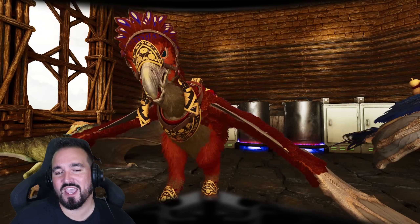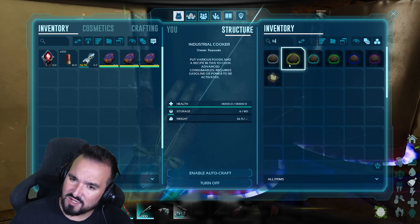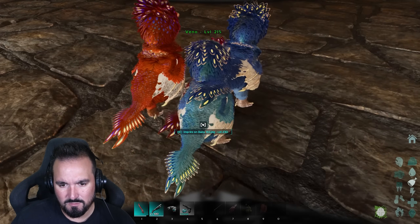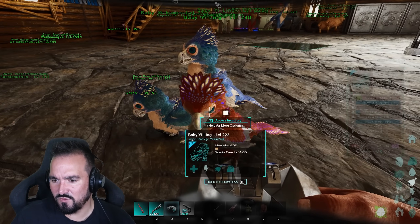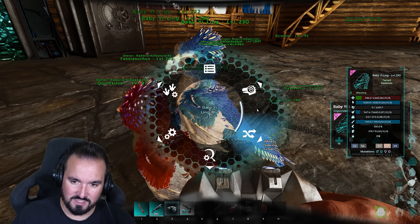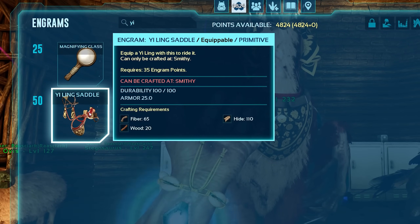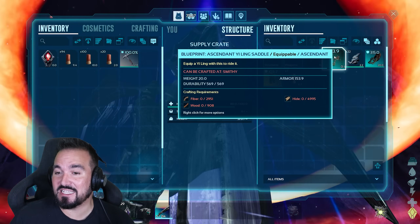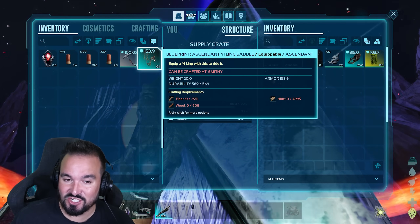Yiling eggs — if you need them for anything, you can use them to make superior kibble, which is surprising considering you need exceptional kibble to tame them. Looks like we've got some monsters over here. Speaking of the saddle, as we're attempting to breed these stats into some monsters — if you don't know, you unlock it at level 50, pretty cheap to make in a smithy. Can you get them out of drops? Purple drops on the surface on Aberration at the very least — you can find Yiling ascendant saddle BPs. 153 armor is a pretty tough BP.